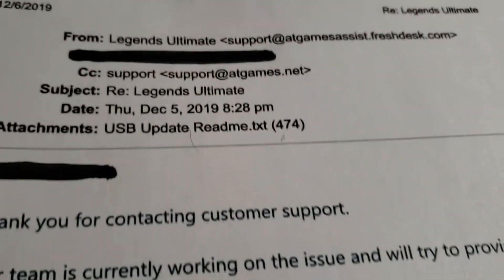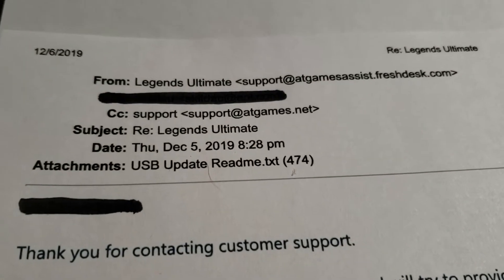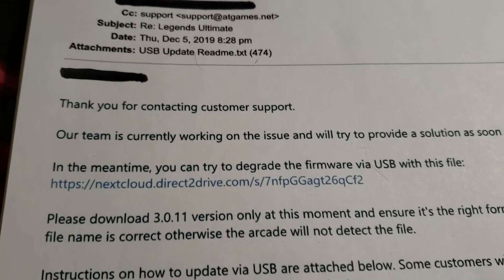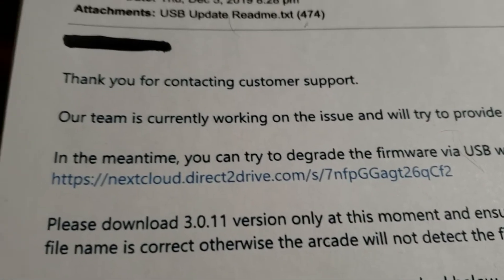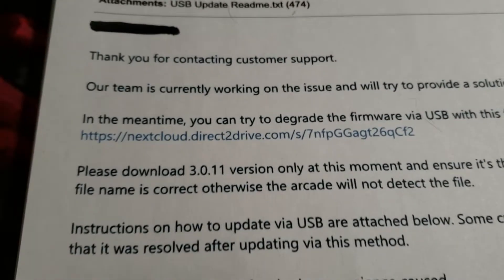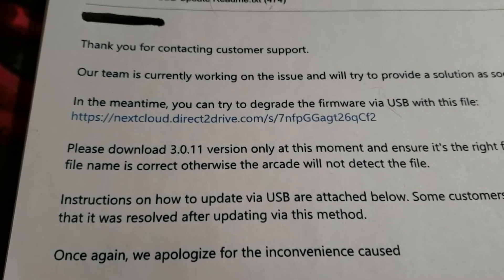Legends at Games contacted me and told me how I can downgrade the cabinet and fix that problem until they get an update that actually works. We can do this to at least still play our add-on games. This is their letter to me, and it gives a link to something you need to download to downgrade this firmware. You'll be downgrading to the 3.0.11 version.